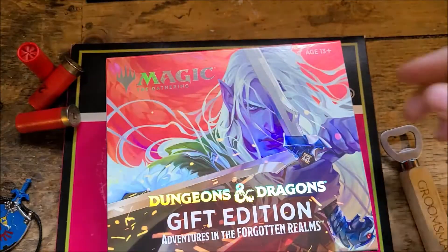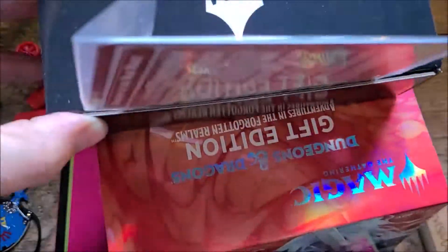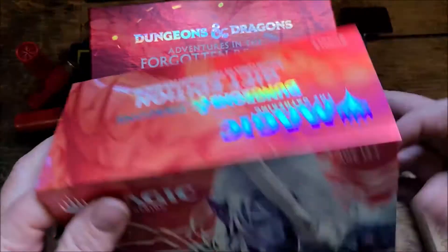This thing comes with the stupid knife box and our dungeon cards — three of them oversized bad boys. And the knife box that doesn't have anything in it, ever! Put a surprise in there sometimes, Wizards. That'd be great.